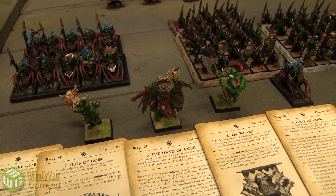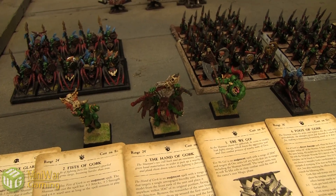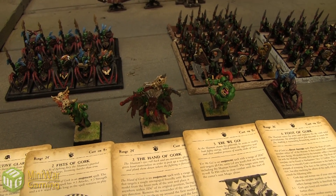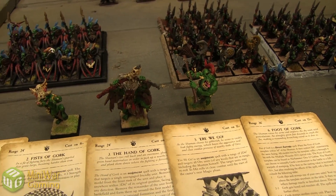Next we have Wurzag, the Great Green Prophet. His four spells are Fist of Gork, Hand of Gork, 'Ere We Go, and the Foot of Gork. He also gets a Vindicative Glare and a Bound item.